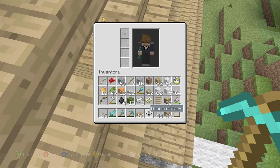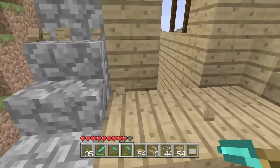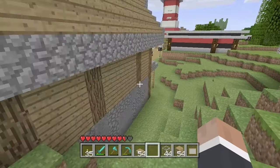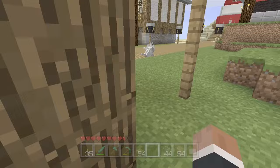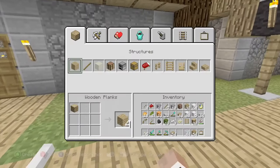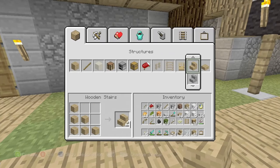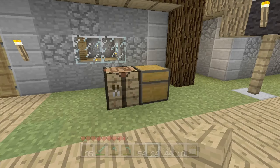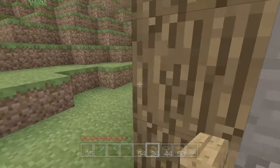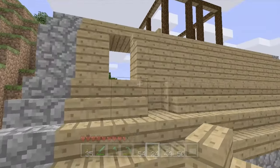I'm out of stairs already. I'll go to the crafting table and make myself an axe - an emergency axe as well. I'll make some stairs too of course. After I finish the roof, I'll decorate the top part of the building, then I'll add in some tables and chairs and stuff at the bottom, and then I'll be done.